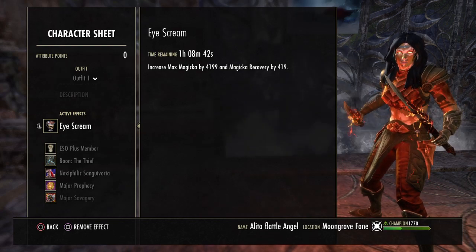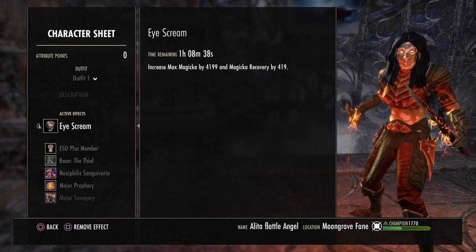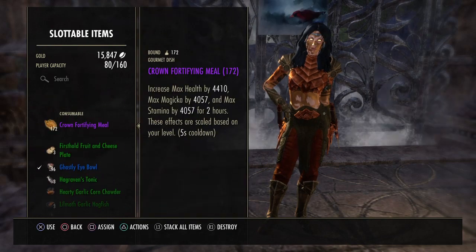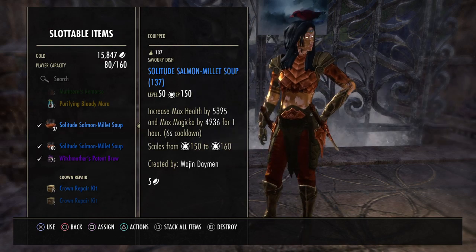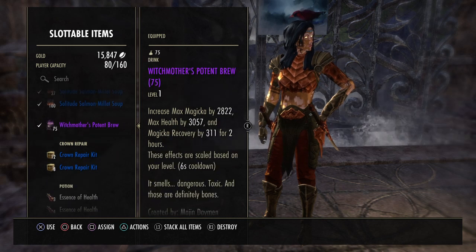I have 64 points into magicka. The food I'm running is the eyeball — it says ice cream — which basically gives me 4.1k max magicka and 419 magic recovery. If you find yourself not really needing that recovery, you can always go with Solitude Salmon, which gives you 5.3k max health and 4.9k max magicka.